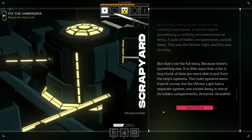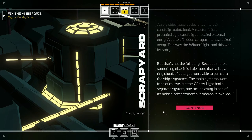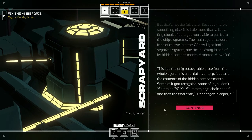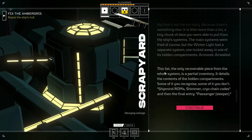But that's not the full story. There's something else — little more than a list, a tiny chunk of data pulled from the ship's systems. The main systems were fried, but the Winter Light had a separate system tucked away in one of its hidden compartments, armored and air-walled. This list — the only recoverable piece — is a partial inventory detailing the contents of the hidden compartments: shipmind ROMs, shimmer cryo, chain codes, and then the final entry: passenger sleeper.